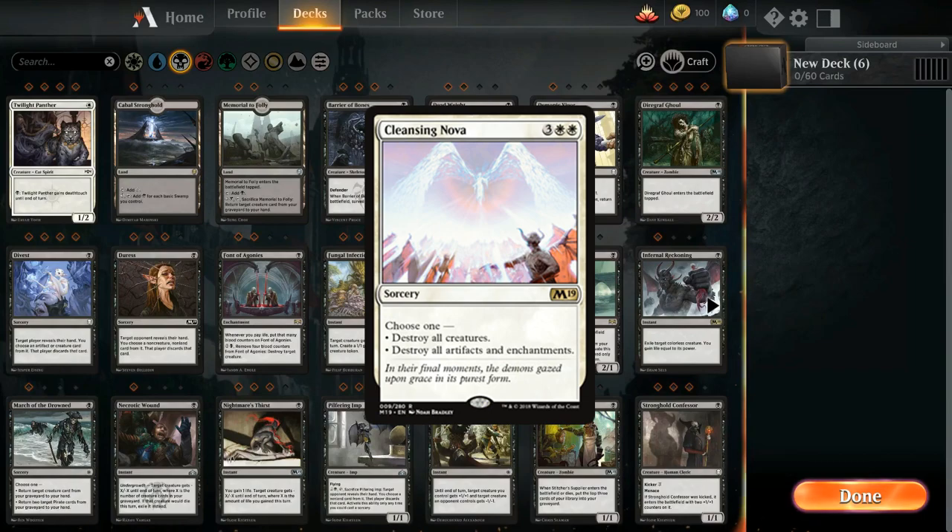Sorcery cards are very similar to instant cards except that these can only be cast on your main phase. The effects of these cards are usually the same as the instant card but stronger, as they cannot be used whenever you wish.